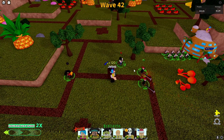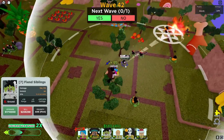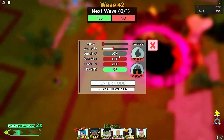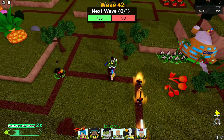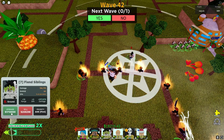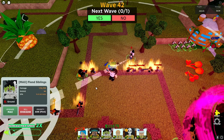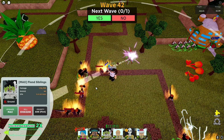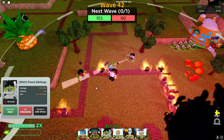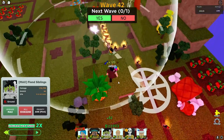Okay, it's been a few waves. I think we got to wave 20. Now I have enough money to max out my Fiend Siblings. Let's remove my Abarai. Attack FX medium. And for 1.71 million dollars — boom. Now their damage is 1,112,705 with a bleed damage of 4,450,820. The range is now 90 and they still have the same seconds per attack of 13.25.